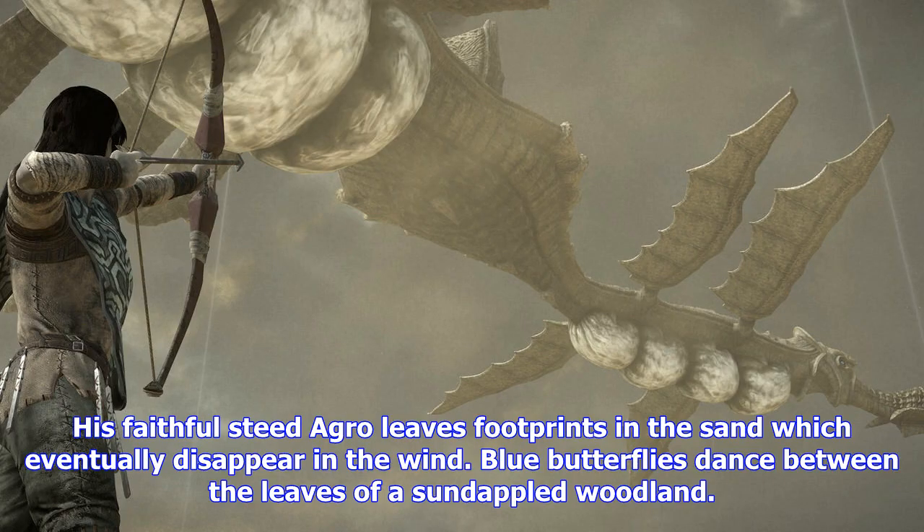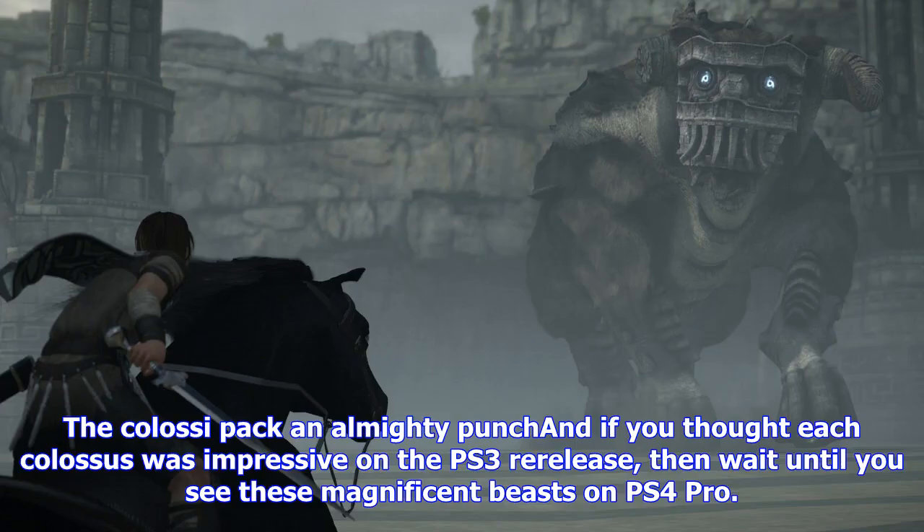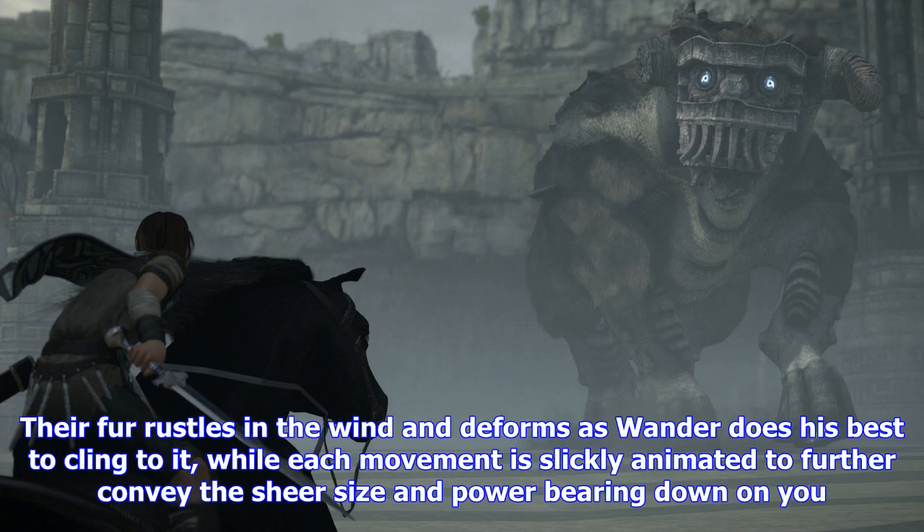Pebbles crumble under Wander's hands as he clambers up fragile rock faces. His faithful steed Aggro leaves footprints in the sand which eventually disappear in the wind. Blue butterflies dance between the leaves of a sun-dappled woodland. All the while you gallop through to the target — a magnificent, intimidating colossus that for the most part wants nothing more than to be left alone.